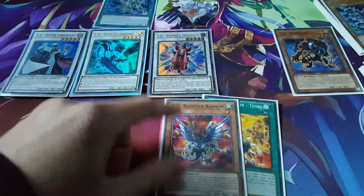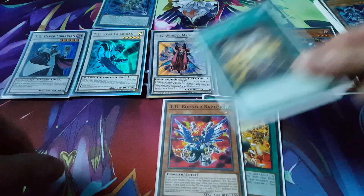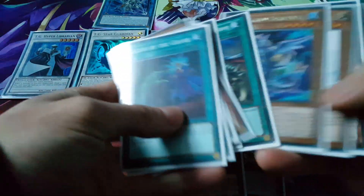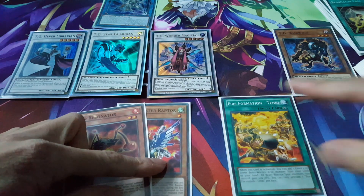Let's see what else we can do here. Of course, Hyper Librarian will activate once more, allowing us to draw one more card. So we get a Resonator Core — we might as well just activate it to search out the other Red Resonator, just a bit of deck thinning there. This is on the field, of course.